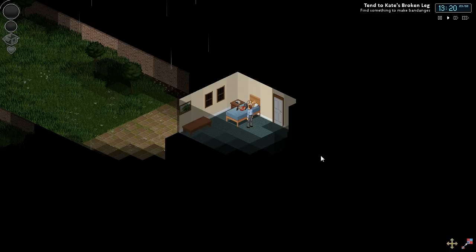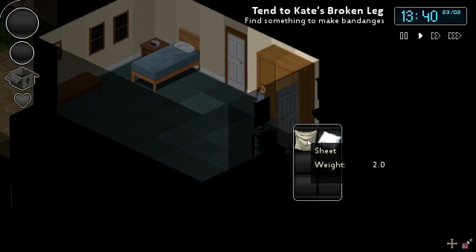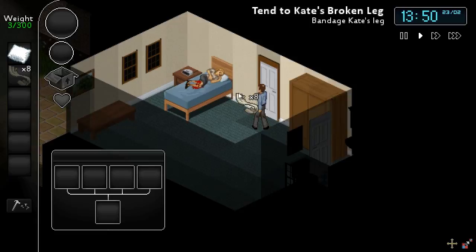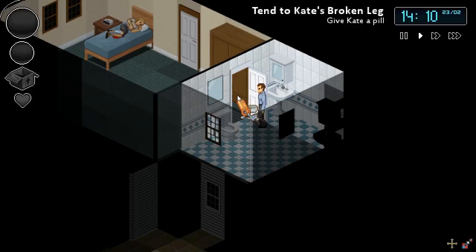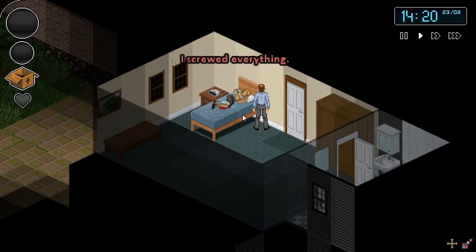All right, so here we go. I'm going to hit the Go button. So the first thing I have to do — I'm going to go through the whole demo, in fact. I'm not going to kill Kate. I'm going to do this the proper way. I'll take the pillow just in case, make some bandages. Let's go take care of my little honey here.